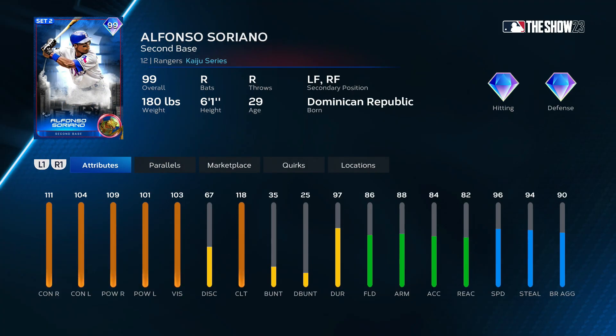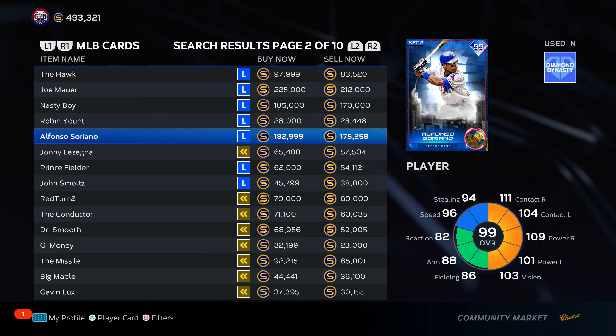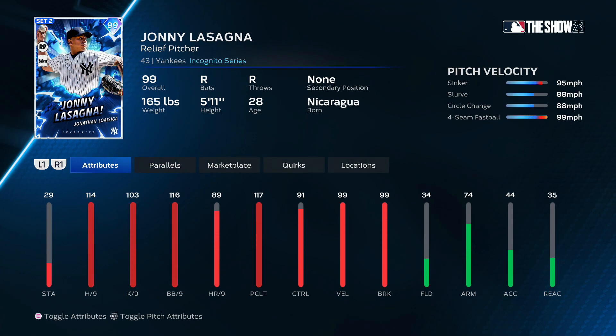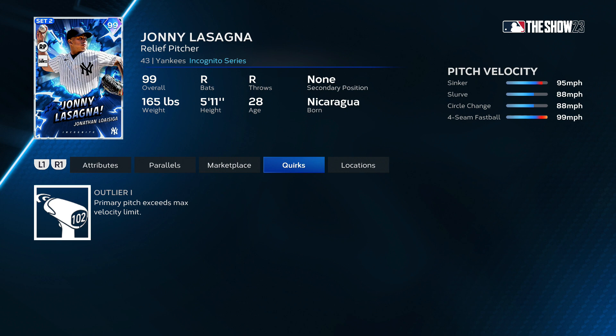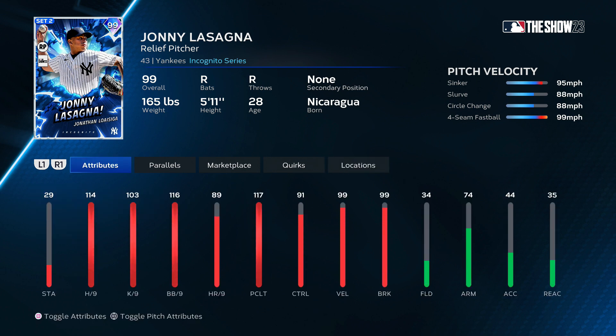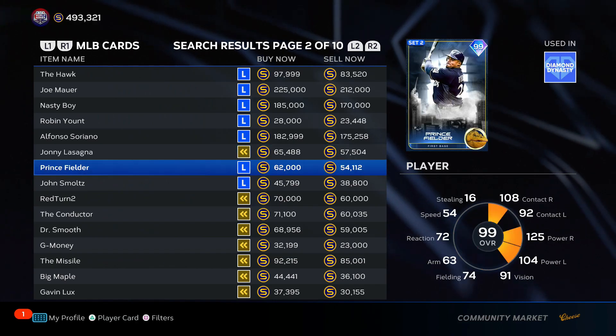Alfonso Soriano — this guy looks really good, I think he was a collection reward a couple years back. I'm going to put him at the bottom of B tier because of his price and accessibility. Johnny Luzardo, "Johnny Lasagna" — this guy is really good, one of the best pitch mixes in the game. They gave him outlier on the sinker too. This is a good card — we'll put him at the bottom of A tier. Yeah, that's a good spot for Johnny Lasagna.